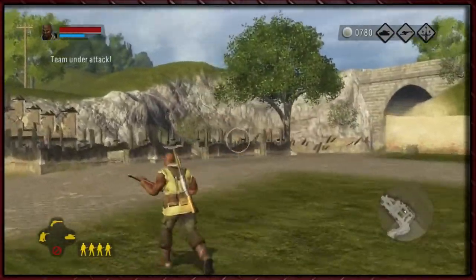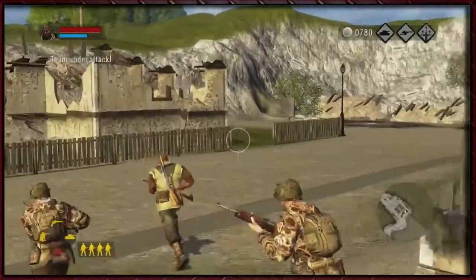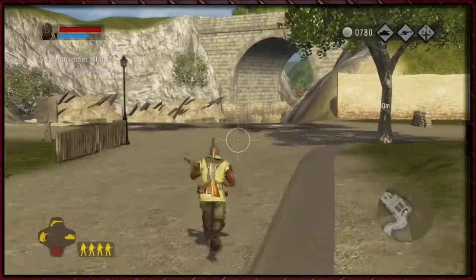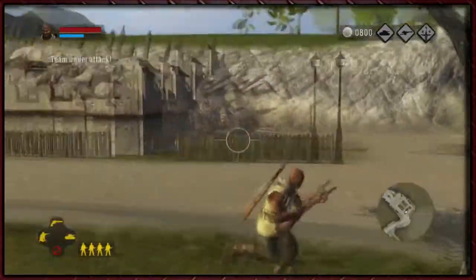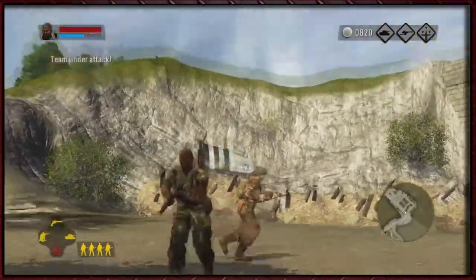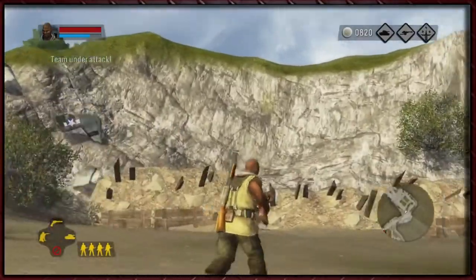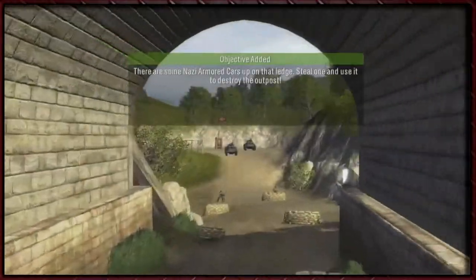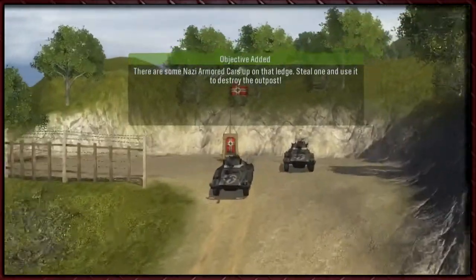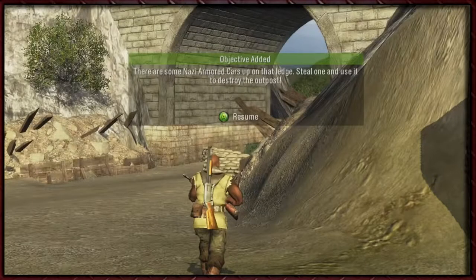We've got some planes opening up the way — good stuff. Can we call in a vehicle? No. Whoa, what's going on? Damn, we lost some air support there — that was unfortunate. It just looked like someone dropped a bag of plane pieces. There are some Nazi armored cars up on that ledge. Steal one and use it to destroy the outpost. You got it, boys.